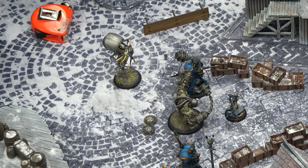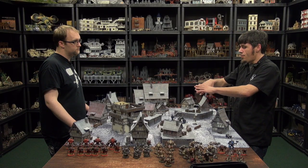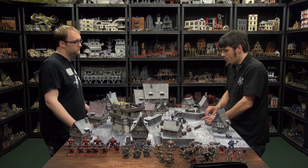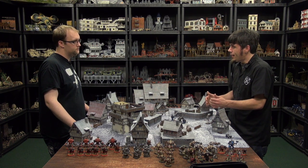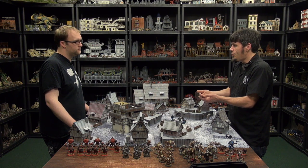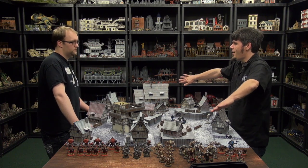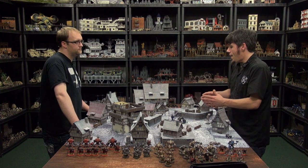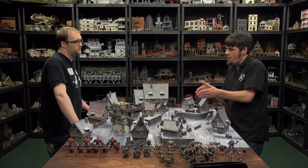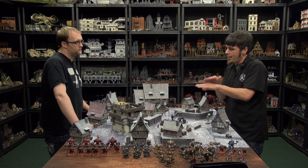A key to getting a caster kill is knowing what your threat angles are and, more importantly, how you can manipulate your opponent's board position. A lot of smart players are going to keep their casters far behind, well protected, behind enemy models. So outside of slams and throws, what spells and abilities do you have that will let you push, pull, or move things out of the way to get to that caster? If you're playing a gun line, it becomes even easier — get those shots in and take out a couple key pieces to see that kill coming.